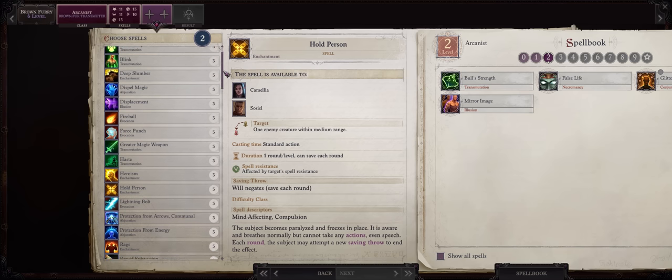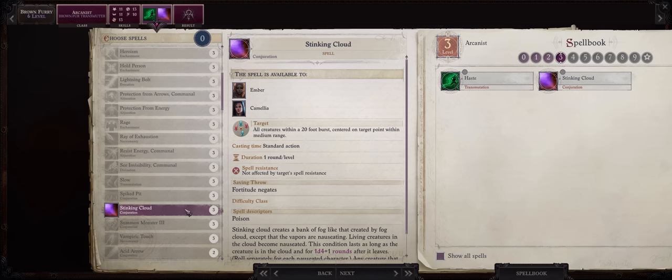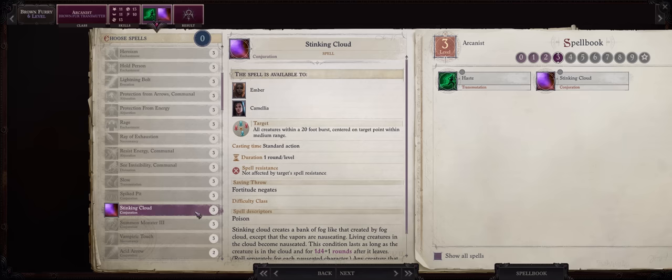At level 6, for your first level 3 spells: as always Haste — you'll mostly be spamming it with all of your spell slots, it's that good. There's also Heroism, but I just have a Skald for that. Stinking Cloud can actually help against some battles with human cultist enemies, just remember that demons are immune to it, and Gargoyles are too I believe.